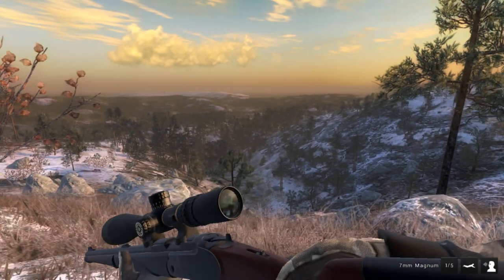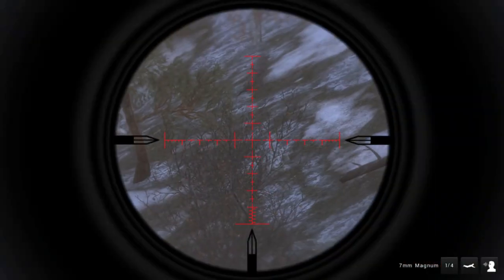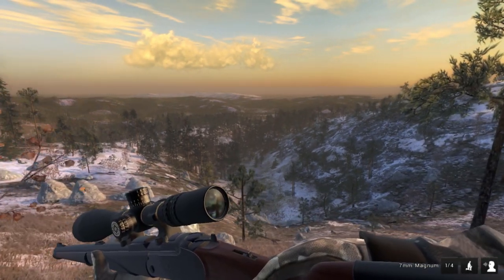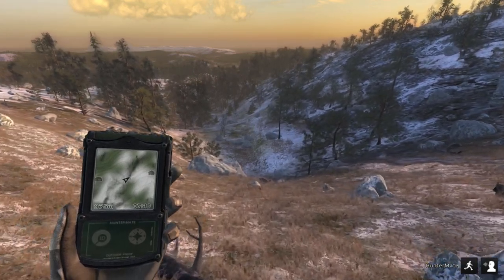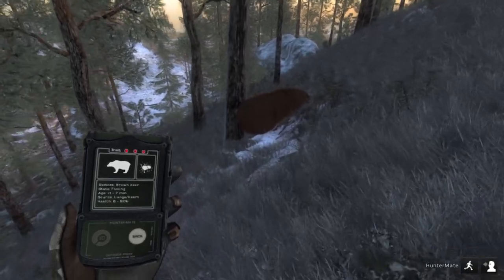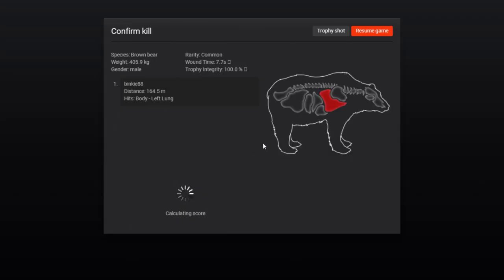Should be a good shot. I was afraid I would have hit the shoulder blade but it's okay — it was a long shot. I think he will score just 25 — he will be at the lowest of the score estimate. 405 kg, 25.7. Oh well, still 94 GM so bears are good money makers.